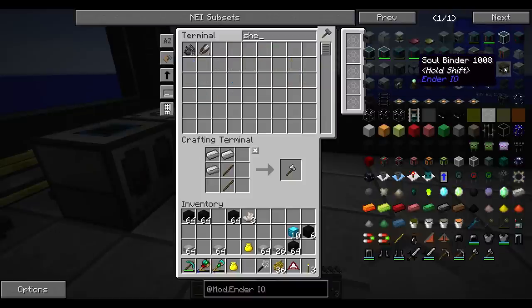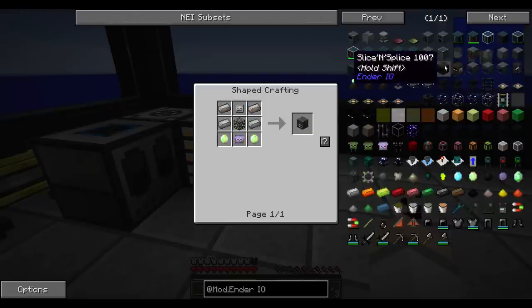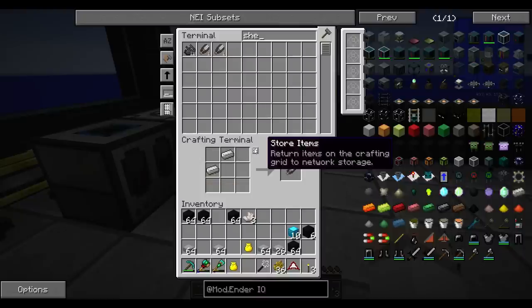Yeah, we do. Was it not the shear that popped up? It's a steel shear. It's not the same as the normal shear, so you've got to make a vanilla shear. That's why.